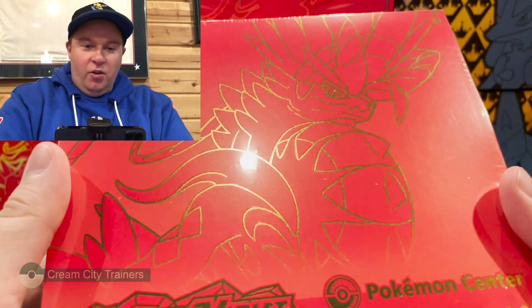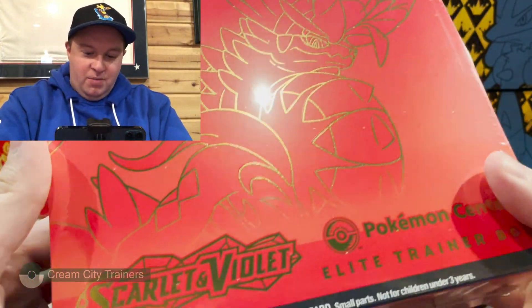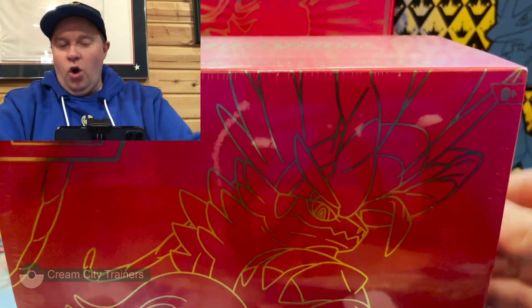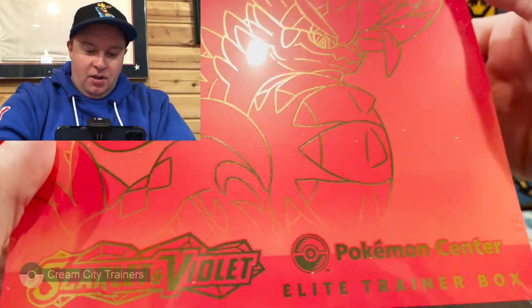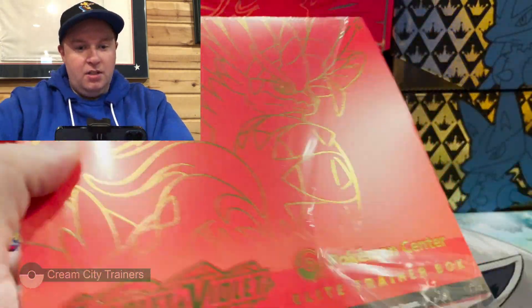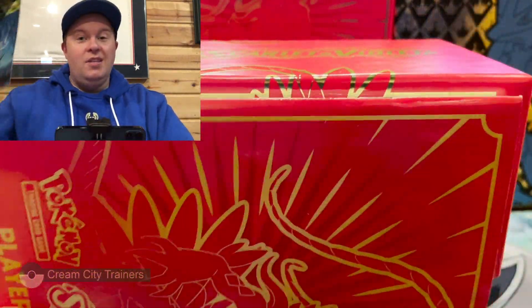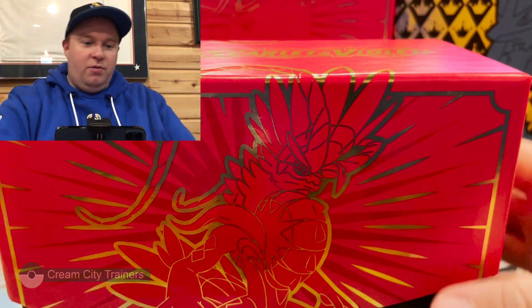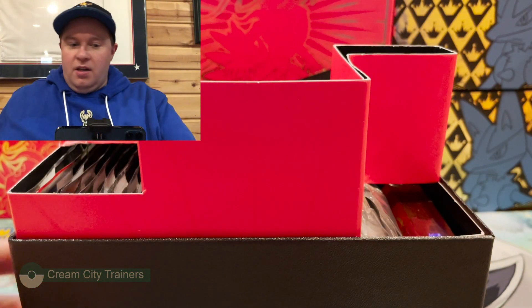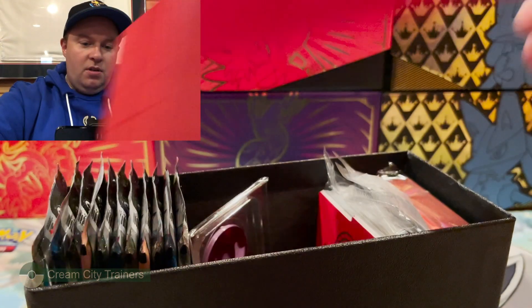Welcome back to the channel. Hopefully this one is better than the previous video. We got Ko Ride On instead of Mo Ride On — this is the Pokemon Center Scarlet ETB. Even though it just says Scarlet and Violet, it's all the same set. In Japan you had to buy different booster boxes for different cards, but we're going to get right into it.